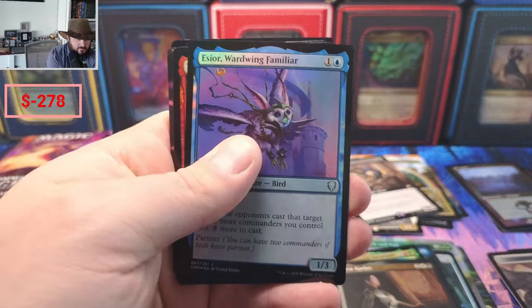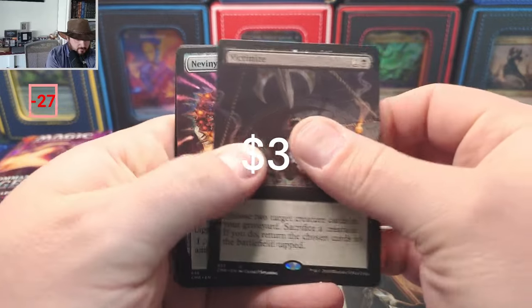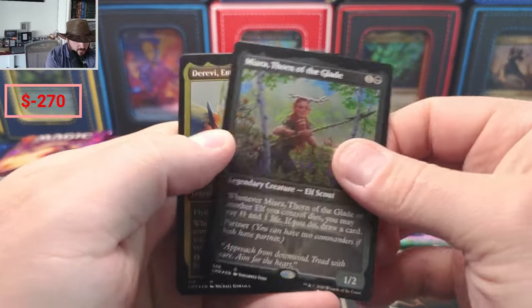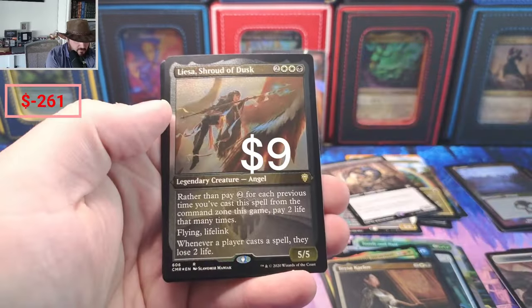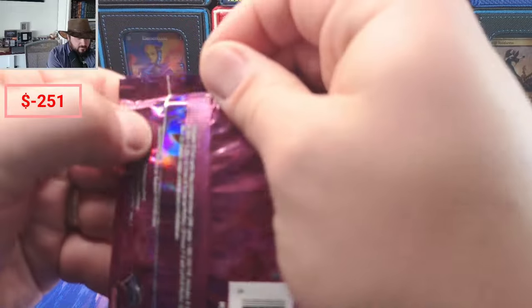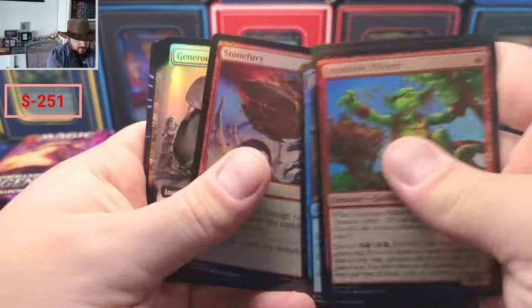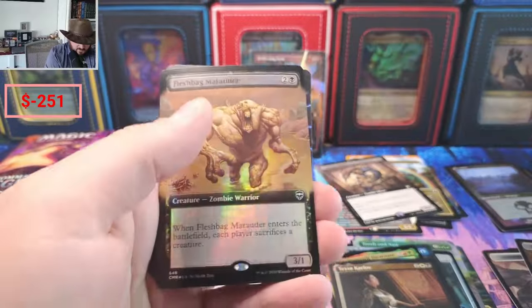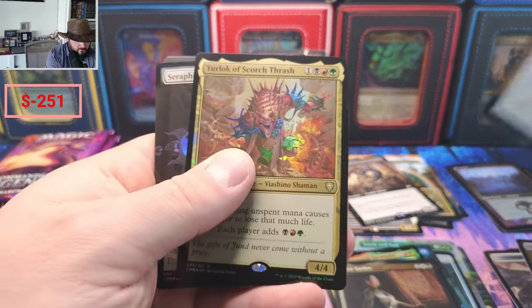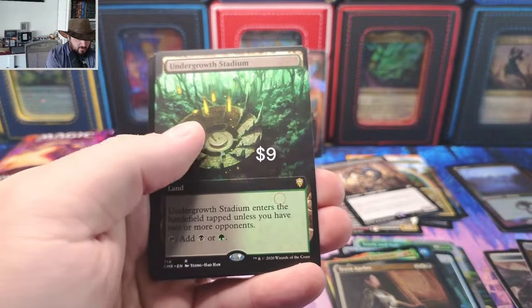Captain's Call, Opal Palace, Scholar Act, Staff of Domination. Victimize — nice borderless there. Another Disc, Thorn, Tactician, Lisa Shroud of Dusk — I forget what she's doing. Generous Gift, nice borderless for us there. Oh, I got the Greatsword — beautiful foiling on that. Nice Counterspell and a nice Stadium there.